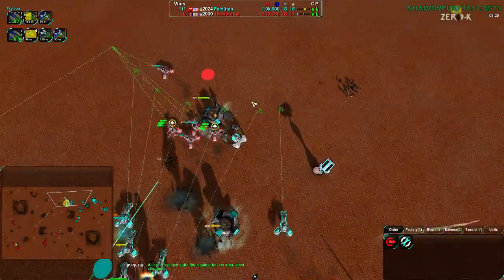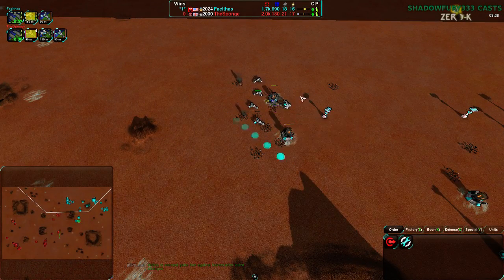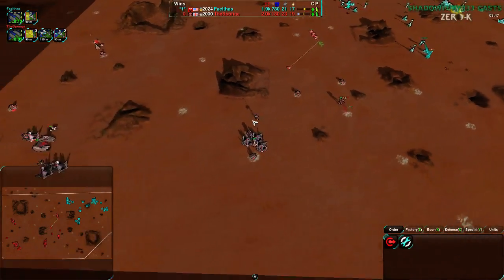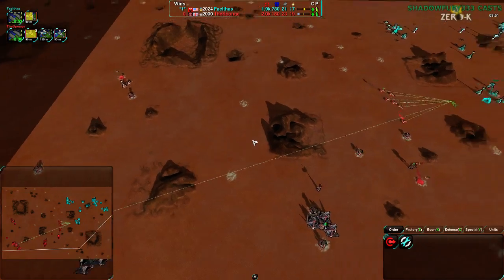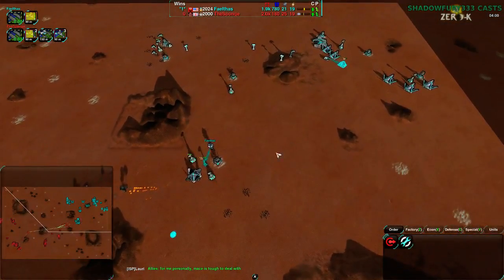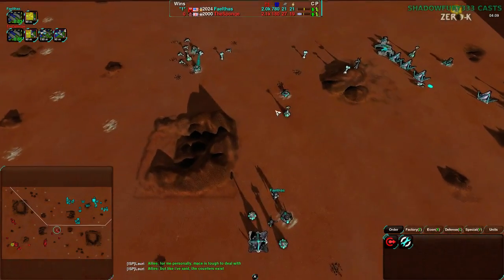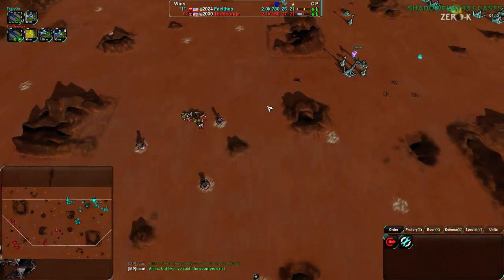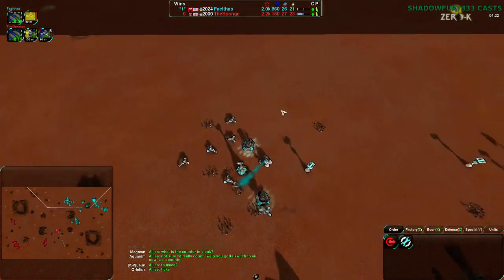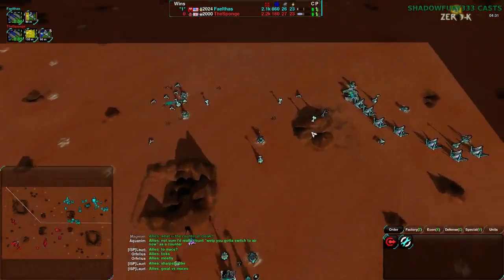The north is dealing a huge amount of damage right now, potentially getting a couple of metal extractors. The daggers are going to stop it - never mind. That was a pretty good raid though - got a few defenses, didn't lose too many daggers, and keeping Faelthas on the defense. Faelthas has his daggers sitting on top of his constructor, while Sponge's constructor has just built a laser tower completely unmolested and is now expanding with metal extractors. Faelthas is behind on metal now, so Sponge's naked expansion is really paying off.